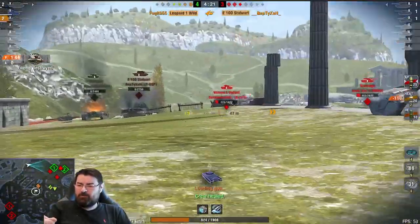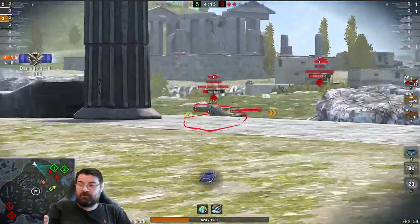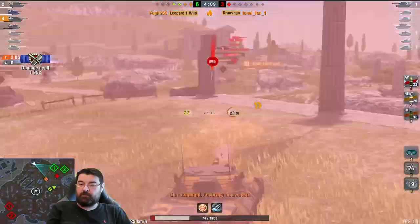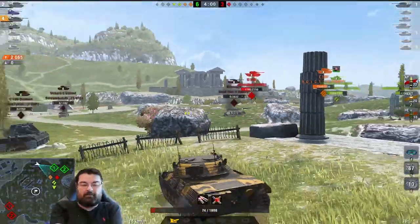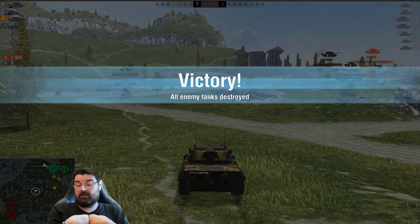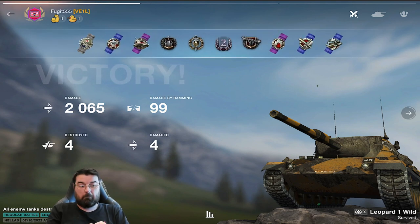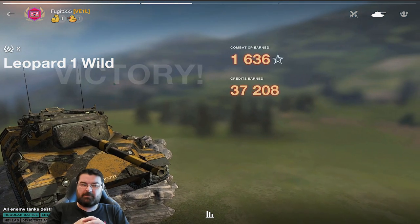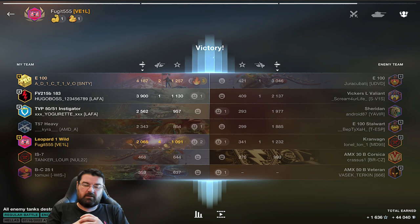The Leo is supposed to be much better than this. Watch this E100 — he gets a blind ram on me, and he's more accurate than me. How can that be? Previously I would have landed those shots. We only did 2000 damage — the Leo was much better than that previously. I got a second class there for 2k, which really shouldn't be the case. The Leo's bar should be higher than that. It used to be a beast of a tank, and something just feels missing.